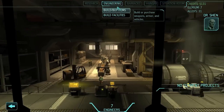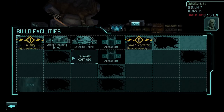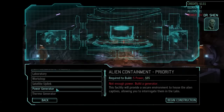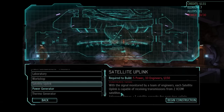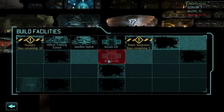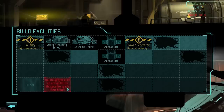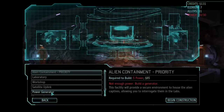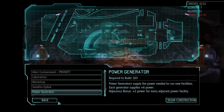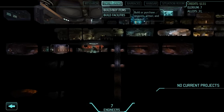From what little I've seen of their technology, the aliens were intent on conquering Earth — there's not much we could do to stop them. I'm guessing they have something else in mind. I need to build another power generator here once I get enough resources, but not yet.